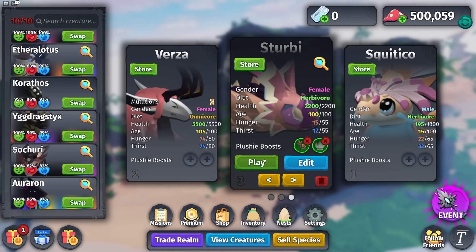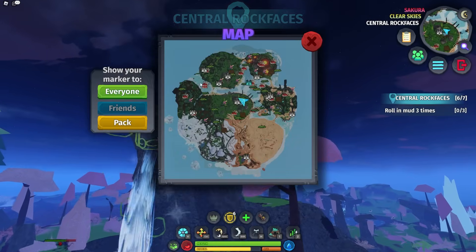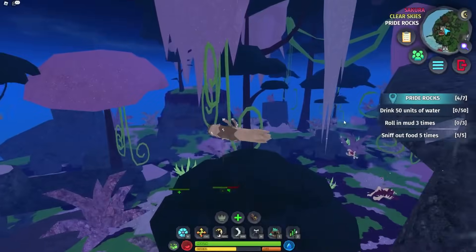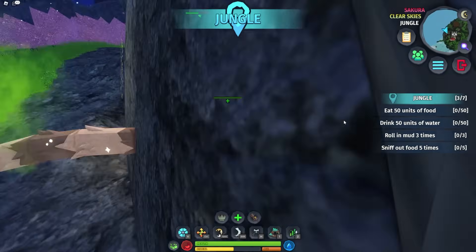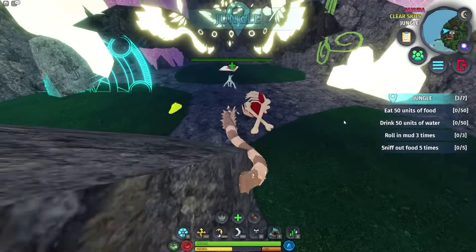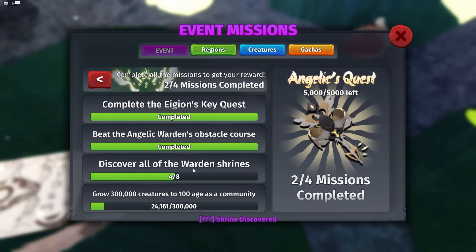From there you can pick basically any fast flying creature — we spawn right where we left off. We're going to go to Jungle slash Pride Rocks because in this little cave there are translations. Go through these translations and we'll see the Angelic Warden Shrine. We discovered it — that's four out of eight.